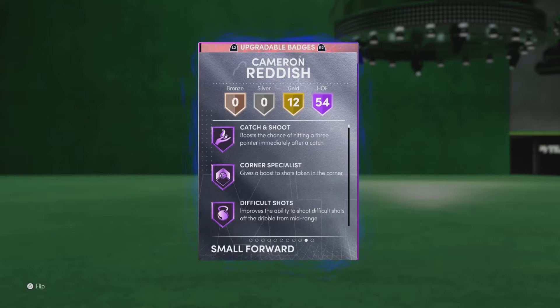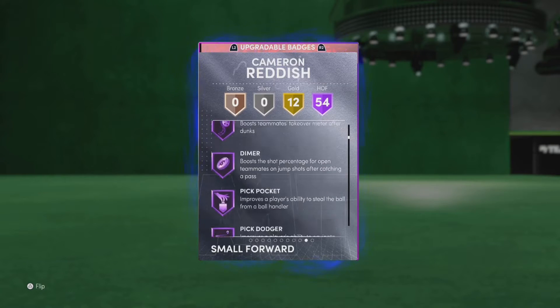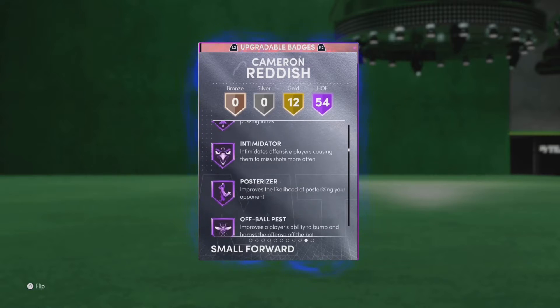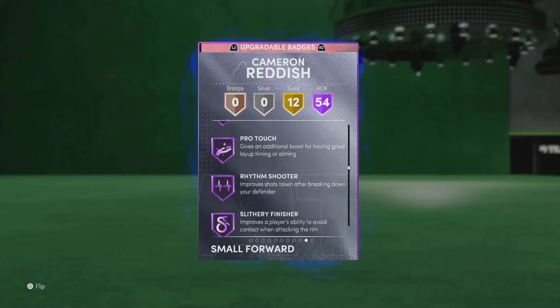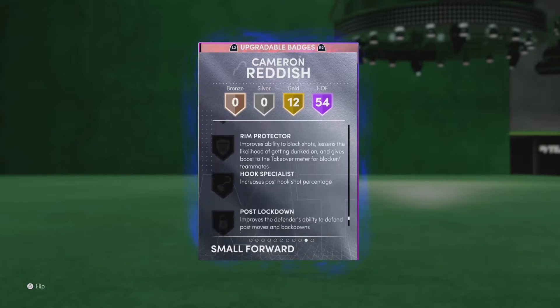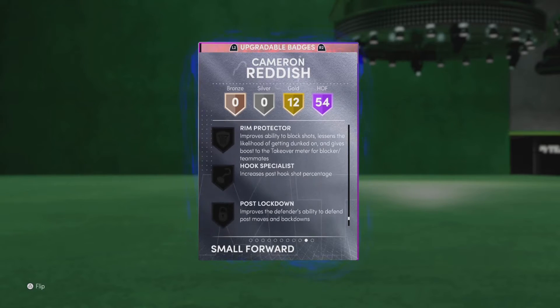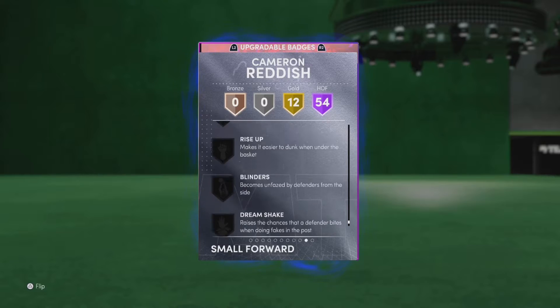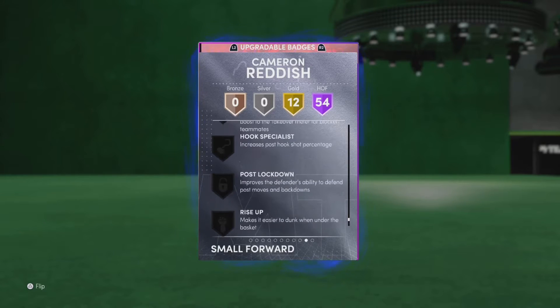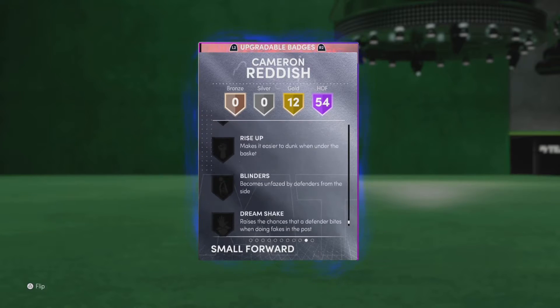Let's get straight to it — catch and shoot specialist, all right, he's sick. Looking good, intercept, deep range, handles for days, quick first step. Looks like he got a lot of good badges — special delivery too. But he is missing important ones: post move lock, rim protector, and obviously blinders. Those are important badges.